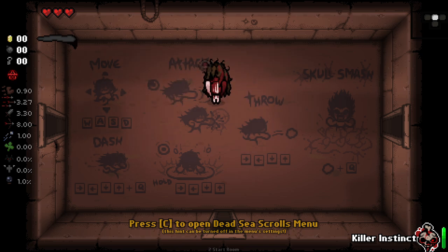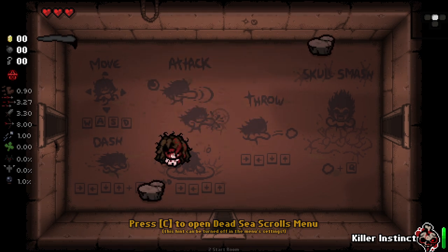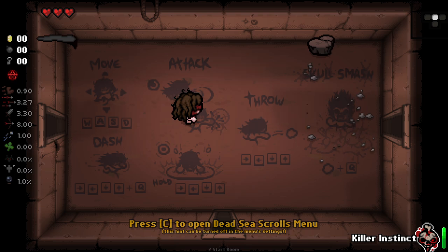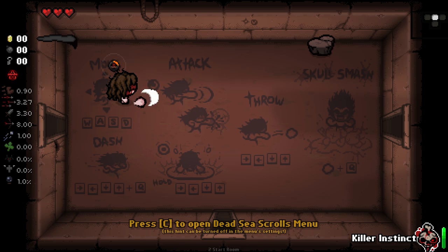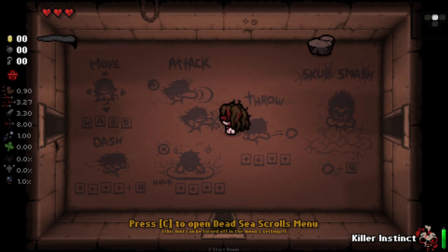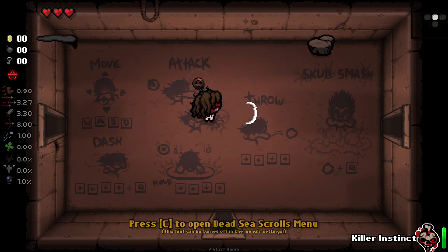We also have the ability to charge up and slam down rocks and throw those at enemies. We also have Skull Smash, which I'm not exactly sure what that does. We've got a throw here. If we're moving, we can use this to dash by the looks of it. So if we're firing and then press Q, we can dash in a direction. That's kind of nice.